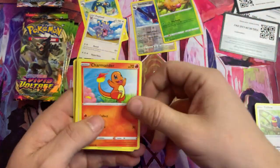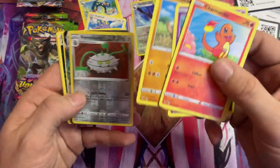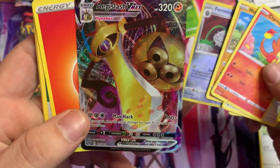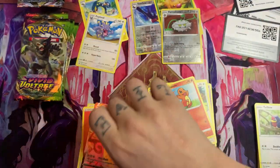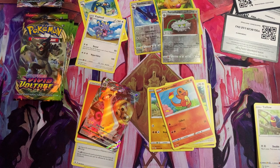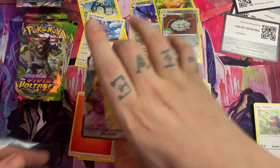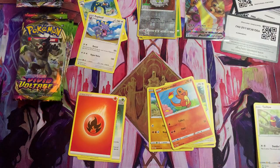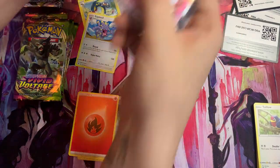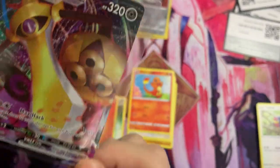We'll just go from here and count from there — this will be the best way to figure it out. Joltik, Cottony, Mudbray. Oh, what do we got? An Aegislash? I forgot to grab my sleeves — let's grab the sleeves real quick. My apologies, it's not very professional, is it? Let's put this guy in there. We don't really know what we're looking at, but over time I'm sure we'll figure it out. Oh, is it textured too? It is — look at that! I don't know if you guys can see it, but it's pretty neat.